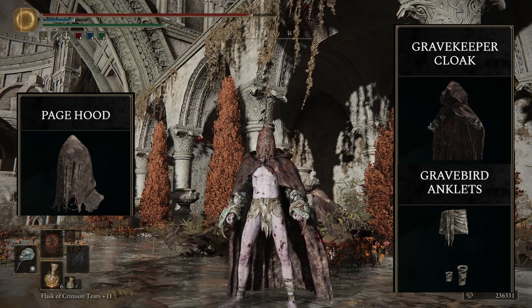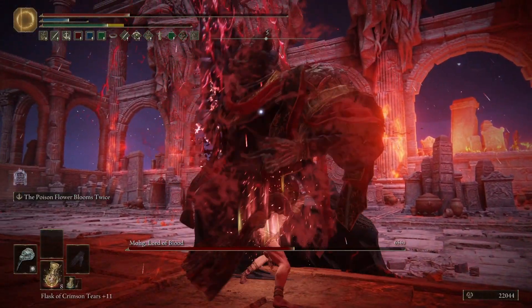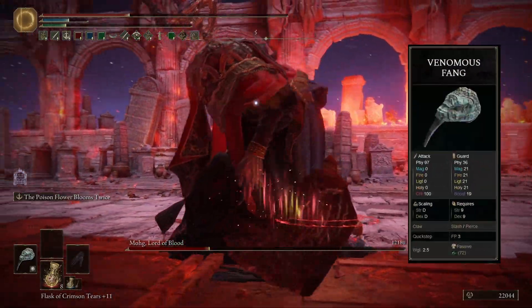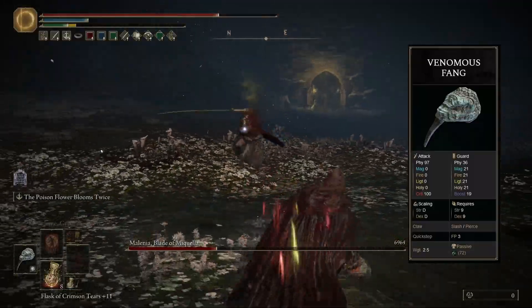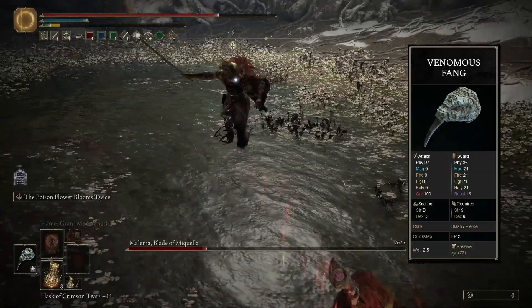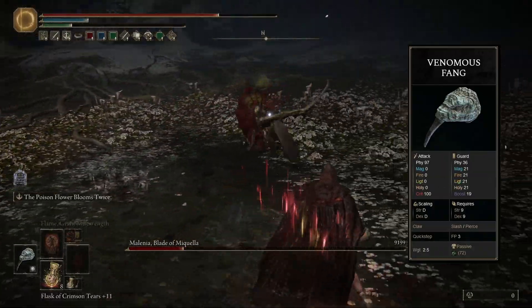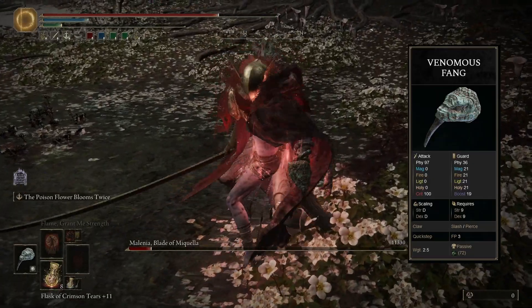This is the outfit we are wearing, and you guessed it — this lets us light roll. After we poison an enemy with the Poison Hand, we immediately switch to our real main weapon, which is the Occult-infused Venomous Fang. We're using the Occult Affinity because it makes our physical damage scale with Arcane, and the difference in poison buildup between the Occult Affinity and the Poison Affinity on this weapon is negligible at best. The Poison Hand also scales with Arcane, so we're getting physical damage, status buildup, and good damage on our secondary weapon all by investing in one stat, which is just amazing.